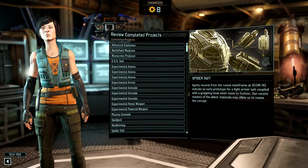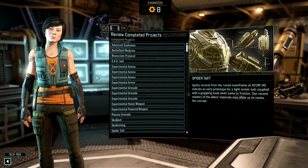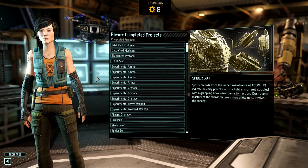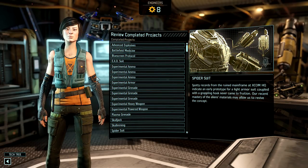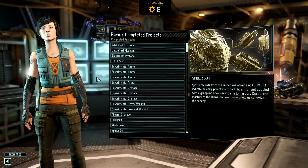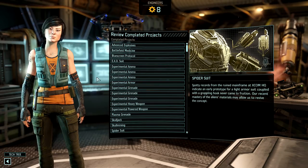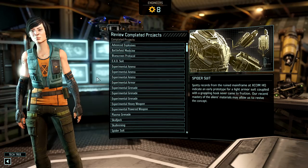The ammo and grenade projects are things you probably won't knock out in succession — you'll do a couple and come back after you do something else that feels more urgent. In general, just follow your pain points: if robots are giving you a tough time, go blue screen protocol, that kind of thing.